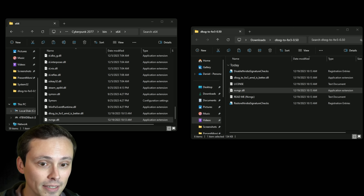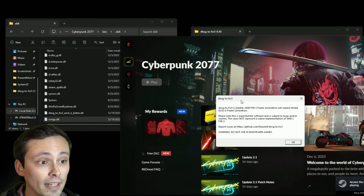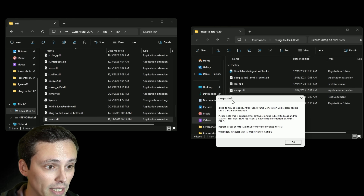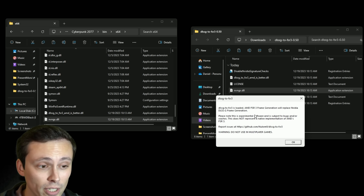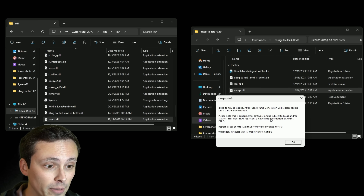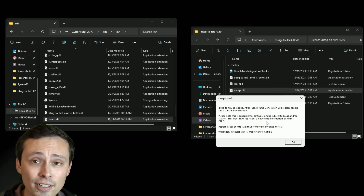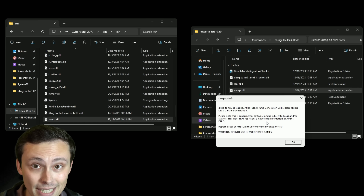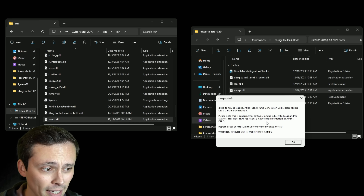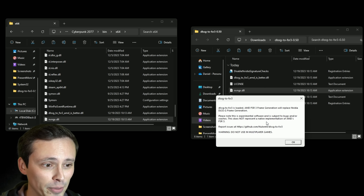If you do this correctly, you should get a pop-up screen. If you've installed this correctly, you get this 'DLSSG to FSR3' pop-up. It tells you that this will make FSR3 frame generation replace DLSS G frame generation. It says this is experimental software, subject to bugs and crashes, and does not represent a native implementation of AMD's FSR3. So if an actual game developer implemented FSR3 properly, they could probably do a better job that's more stable and might look better with fewer artifacts. Don't judge FSR3 based on what it's like when a modder implements it.